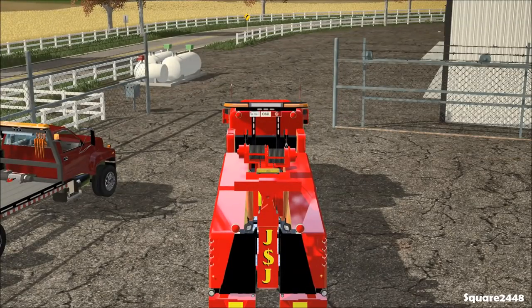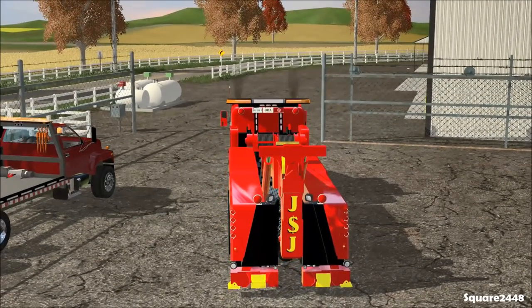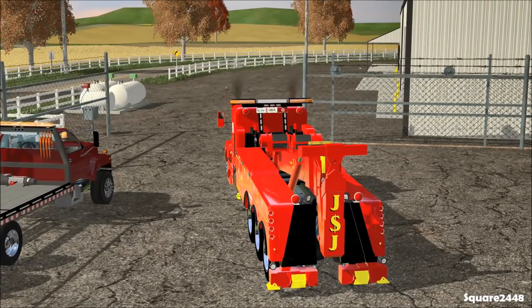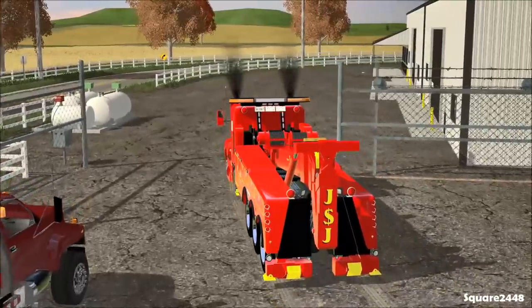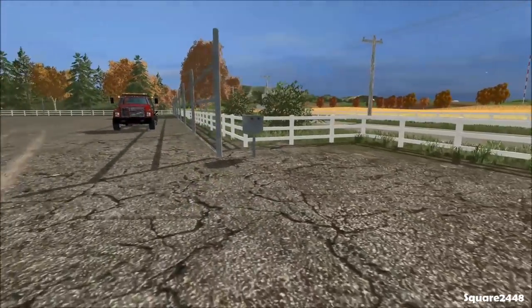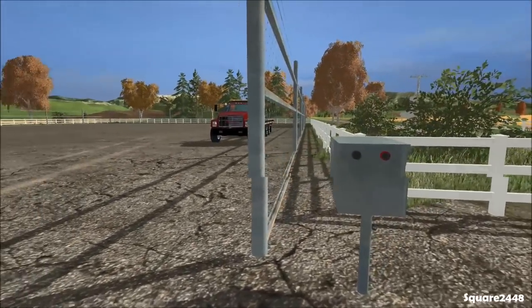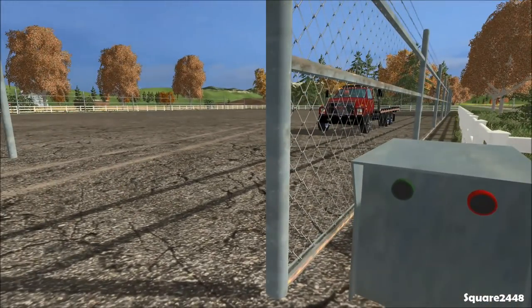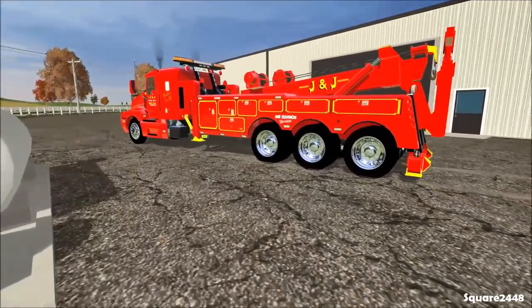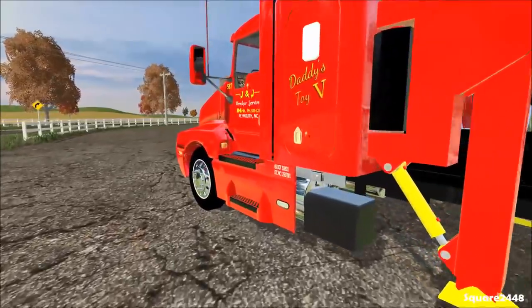This is a pretty bad wreck in the middle of an intersection, so we have to get there fast. Let's pull out and lock our gate — that way nothing will go missing. We always want to lock up our tow yard. I am on the Outkast Ponce's edit of Idaho USA here in FS15.